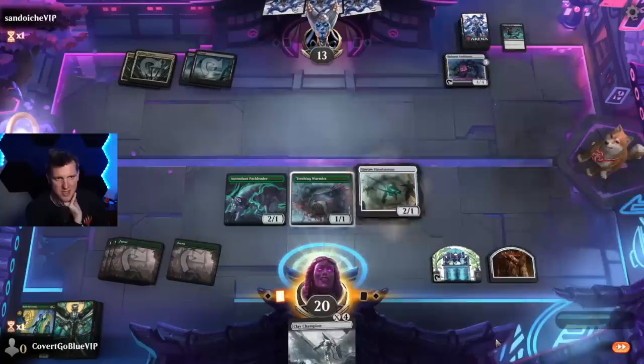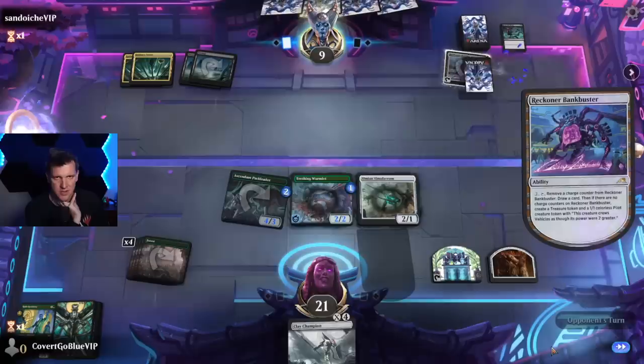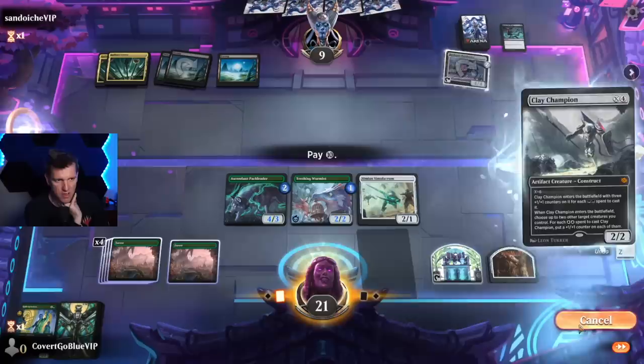Another spot removal — kind of a sign that they don't have a board wipe. So here's the Simian Simulacrum — put counters here, this will gain a counter. We'll hit hard, potentially a lethal threat next turn especially with what we know we have in hand. Bank Buster draws. Okay, I think we just go for it.